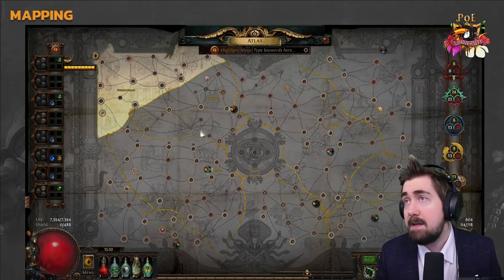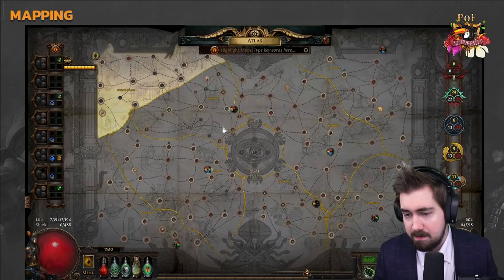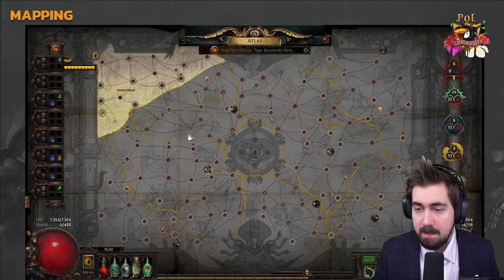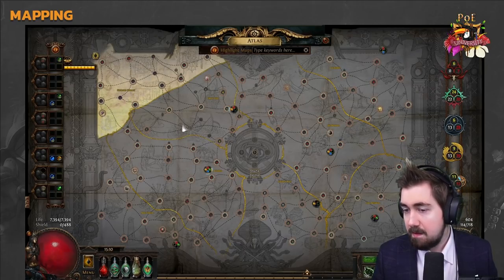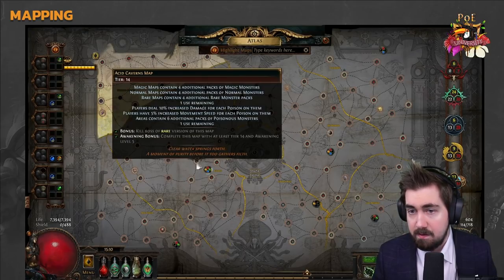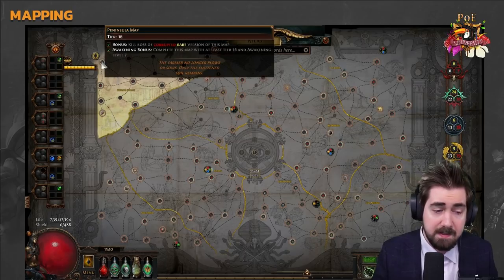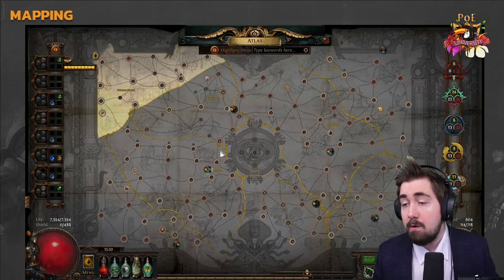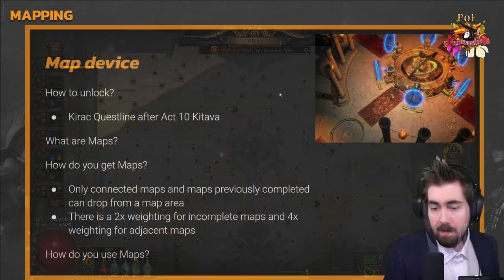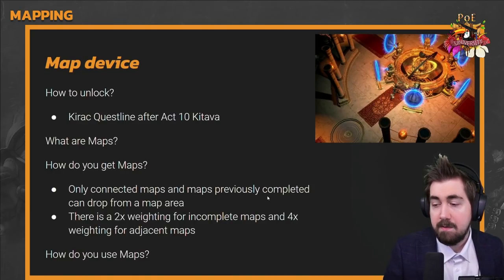There are other ways — we'll talk about 3-to-1 as well. That might change, but it's worth covering because it's so powerful. Adjacency is very important. Now that I have Peninsula unlocked, it could drop from another tier 16 elsewhere — for example, the boss in Acid Caverns could drop a Peninsula. Only connected maps and previously completed maps can drop; there's a 2x weighting for incomplete maps and 4x for adjacent maps, so if it's incomplete and adjacent you have a very big chance of getting it.